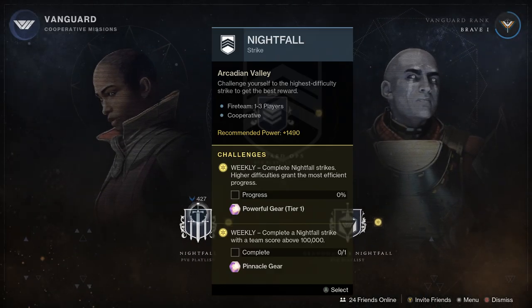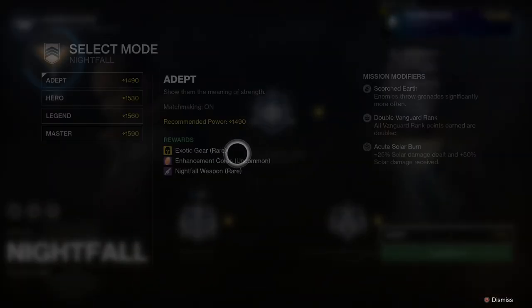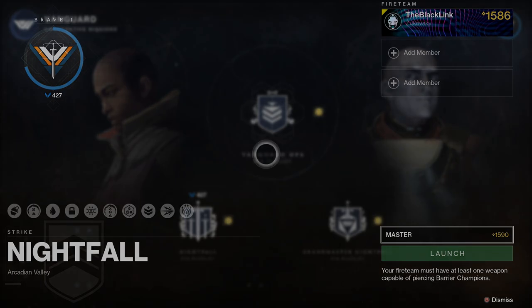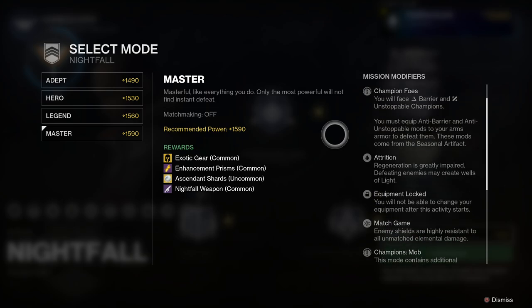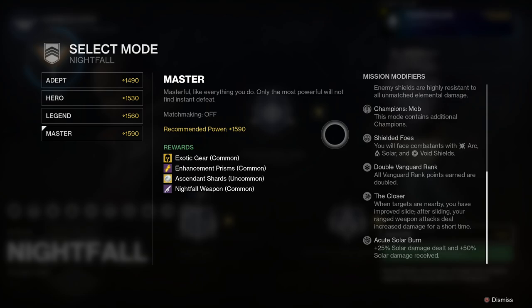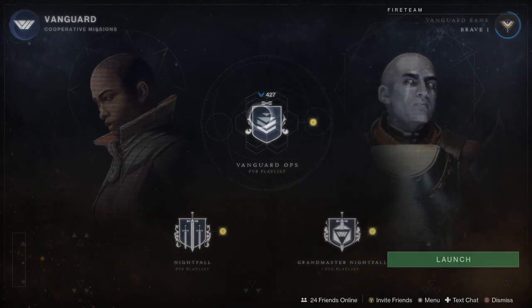Starting off with nightfalls — the nightfall this week is Proving Ground. You're going to be dealing with some Cabal. You've got a bunch of different modifiers; you can run it at higher difficulty levels to get better chances at nightfall weapon drops. The nightfall weapon this time around is the Silicon Neuroma — this will be your last chance to go for an adept version of that as well. You'll be facing barrier and unstoppable champions, dealing with all three shield types in this strike, and there's an acute solar burn.